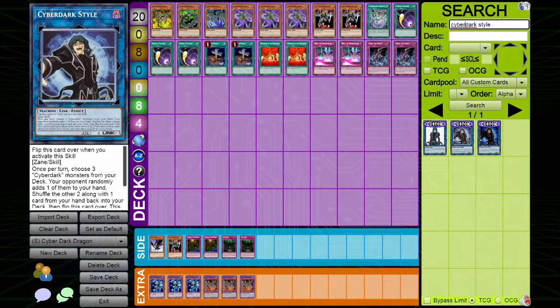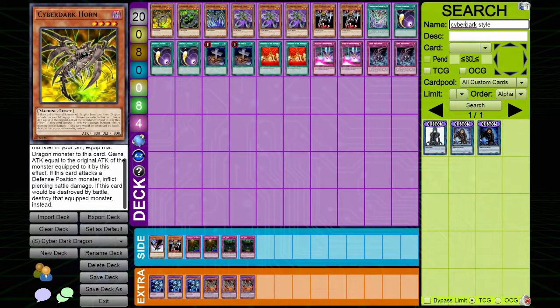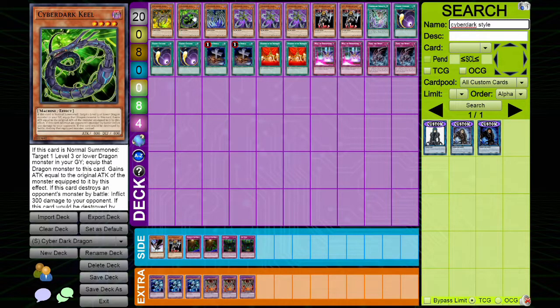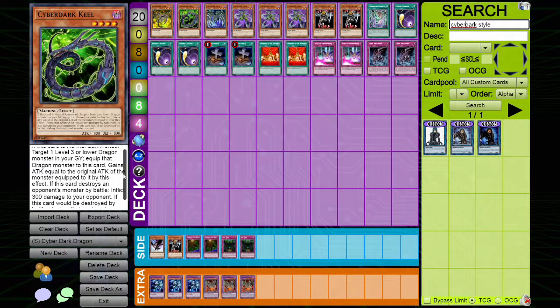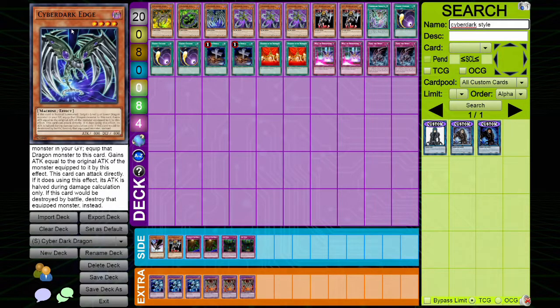For monsters, we're playing Cyber Dark Horn, which when summoned equips a level 3 or lower dragon monster from your graveyard to it and gains that monster's attack. When it attacks a defense position monster it inflicts piercing damage, and if it would be destroyed by battle, destroy the equipped monster instead. Cyber Dark Niel does the same equip effect and can't be destroyed by battle once per turn, but also inflicts 300 damage when it destroys a monster by battle. Cyber Dark Edge also equips a level 3 dragon, gains its attack, can't be destroyed by battle once per turn, and can attack directly — though at half attack points — making it arguably one of the better of the three.